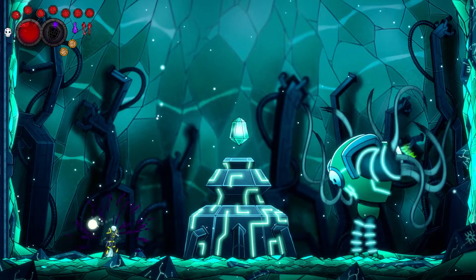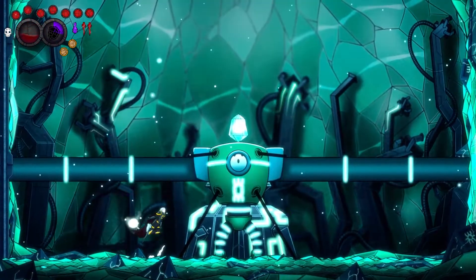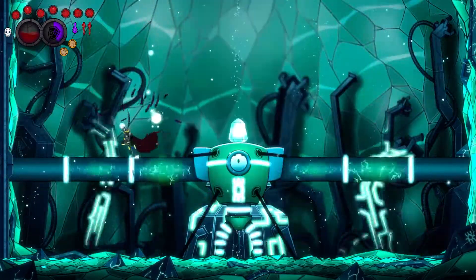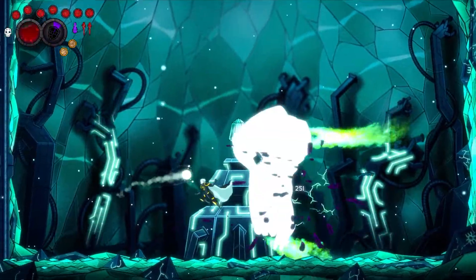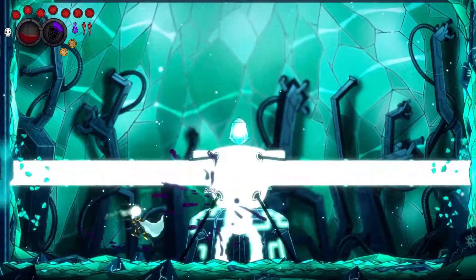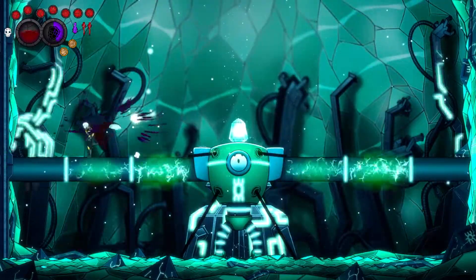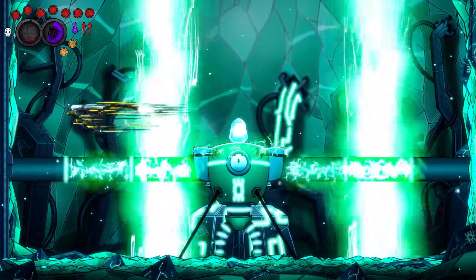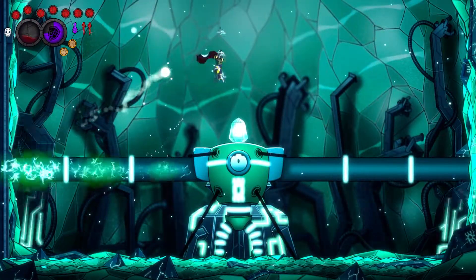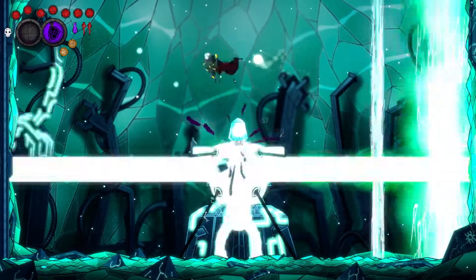Whenever possible, charge up your wild blade then dash before unleashing it on the robot. This allows you to deal the most damage possible, but be careful not to dash in too close or else you'll get damaged. With this phase, you can jump right on top of the robot's extended arms and then keep an eye out for the glowing electricity across the arms, as these indicate where the robot will shoot its vertical lasers. Don't forget to dash before unleashing a wild blade to inflict the most damage possible, and then keep attacking it when you're within range.